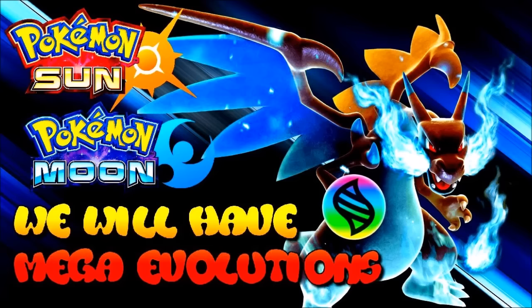Since mega evolution was introduced as a function in Generation 6, it seems really weird to just take it out. The long answer is what was showcased in the latest trailer. Before going in, we're going to look at a part of the trailer I thought was really interesting — they're showcasing so much in a very short clip. That is of course the functions of the Z-moves.